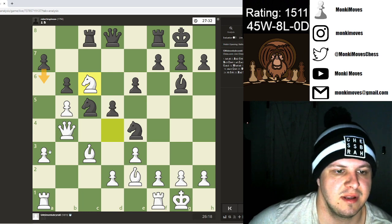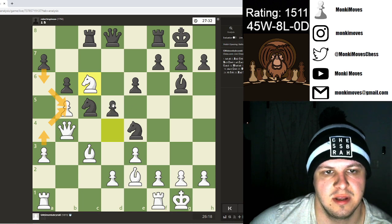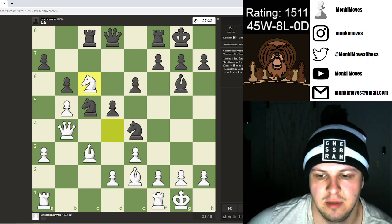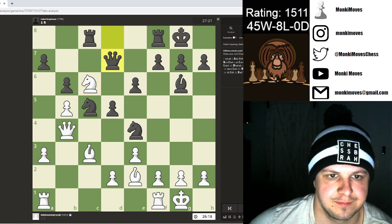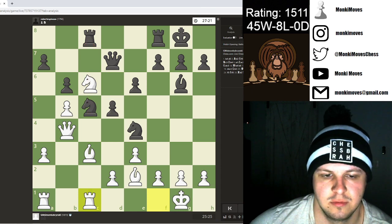He'd have to go something like a6 and I'll play a4 — I'll still protect it. So he's going to have to take care of this pawn with his knight or bishop at some point. He sidesteps and I put a rook on this file.